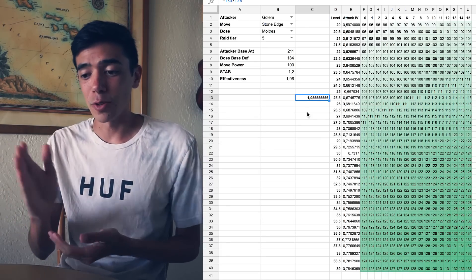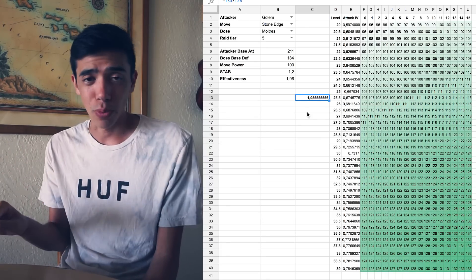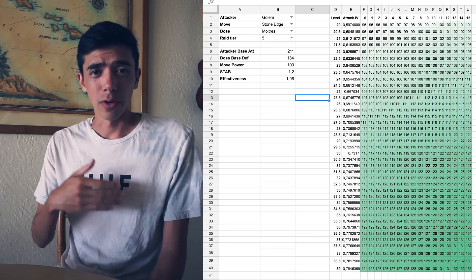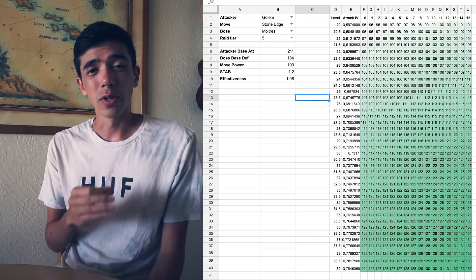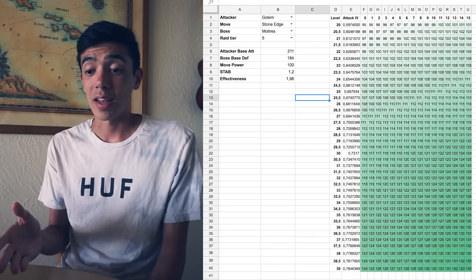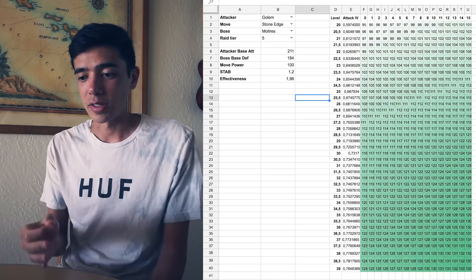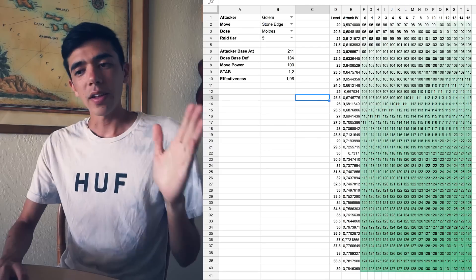Is it worth it for the 5% increase when you can just max out at 31.5 with your Rock Throw damage? That's up to you to decide, but it gives you a very good idea of where these breakpoints are for your Pokemon. Now remember, powering it up will also increase its HP and its defense, so it will survive a little bit longer. But that's not going to be much more than a 5% increase like we're seeing here with its charge move damage.